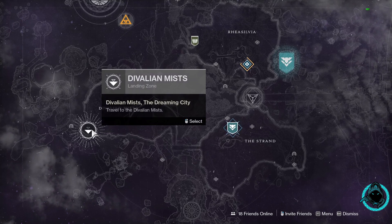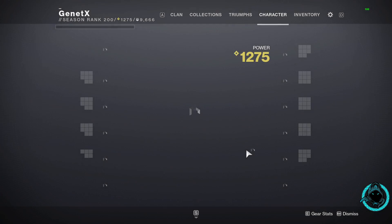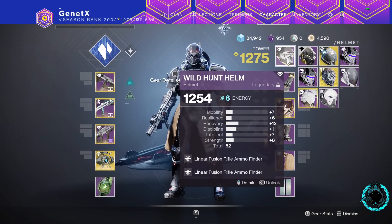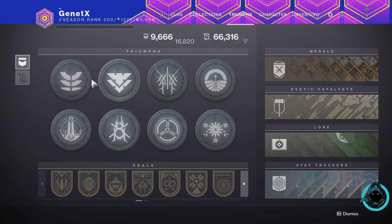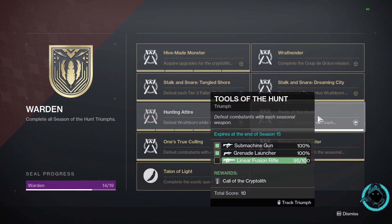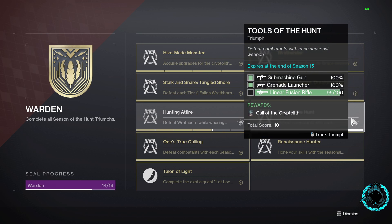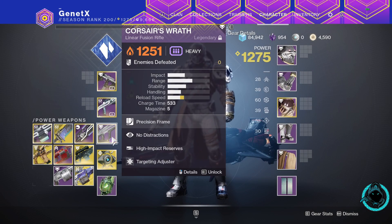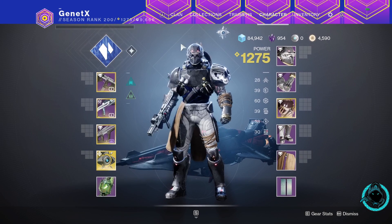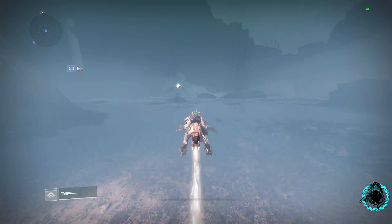Let's load into Dreaming City. As you can see, I don't even worry about the stats — I just have this linear fusion rifle on so I can complete that triumph at the same time. I only had the linear fusion rifle triumph incomplete, and by farming this I'm getting both progressed simultaneously.